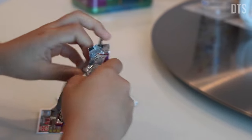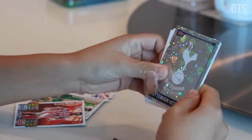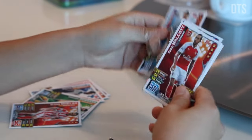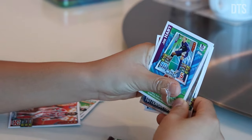Second pack. There we go — we got the Tottenham club badge. We got Oscar away kit. And the gold card: Joe Hart.